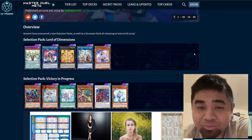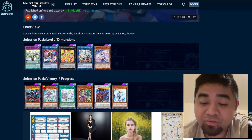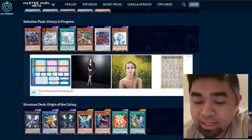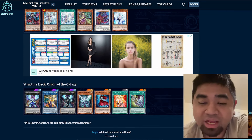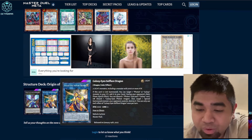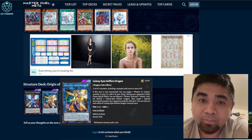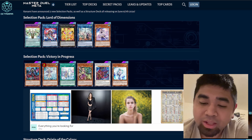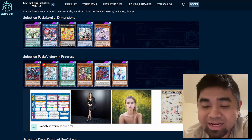We're going to talk about the two selection packs: Lord of Dimensions and Victory in Progress, and the structure deck Origin of the Galaxy. The link monster is pretty important for the Galaxy Eyes archetype. First and foremost, let's look at Lord of Dimensions — it was confirmed a while ago that these are the cards going to be added into the game.